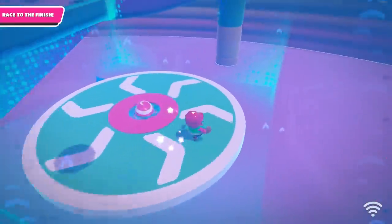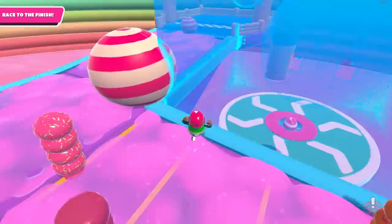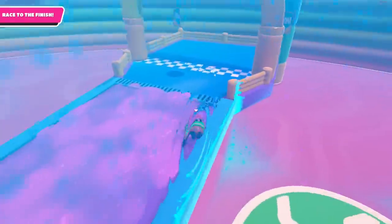Low gravity disc section. Instead of getting on the disc and doing all that, run to the corner and then go into the low gravity section, then jump and make your way to the other side. Big shout out to fellow Fall Guys YouTuber Stentrick for showing me this strat.